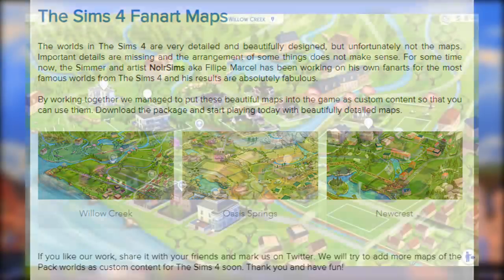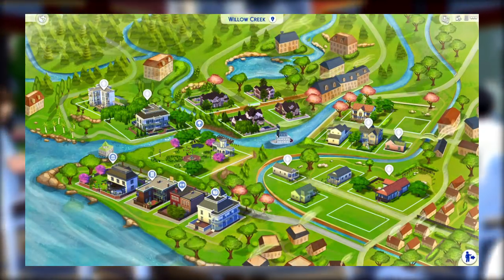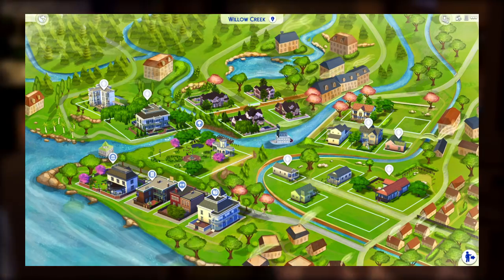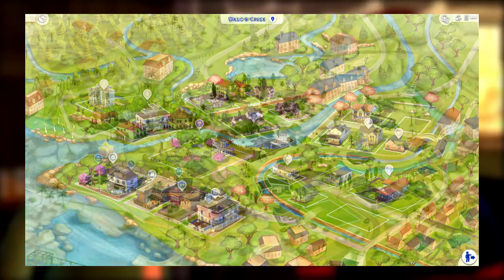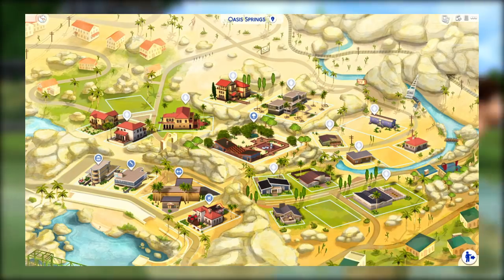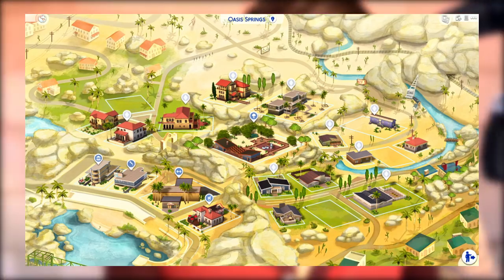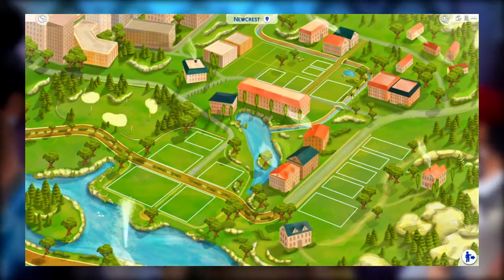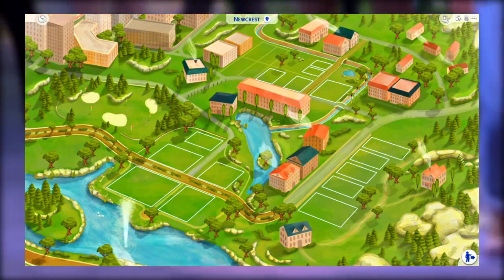I've downloaded this mod and put it in my game. They are three separate mods — there's one for Willow Creek, one for Oasis Springs, and one for Newcrest. These are just the base game worlds, so all of the worlds that come with game packs or expansion packs have not been made yet, but they have said that they do have plans to create those worlds.